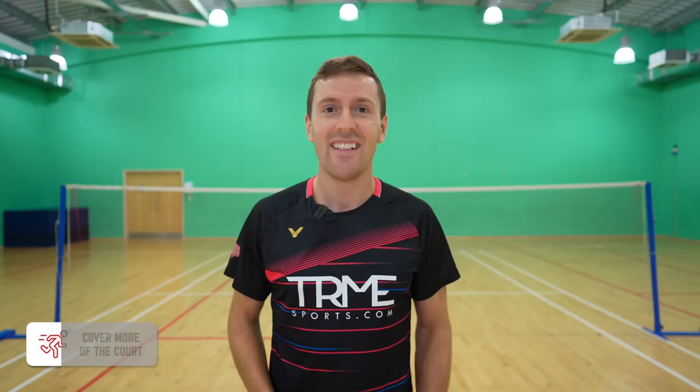Our second tip is to cover more of the court. Covering more of the court means you play more shots and hopefully have a better chance of winning the rally. One way to do this is when you're in an attacking formation — your partner is at the net and you pretty much cover the whole court. If you're in a defensive formation, we'd recommend having an understanding with your partner that you'll take everything down the middle, and they'll just need to get anything around their body or tramline. This isn't something we'd advise doing if you're playing with someone of a similar standard to you.